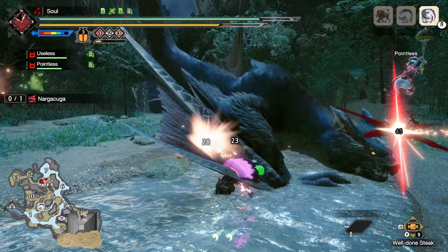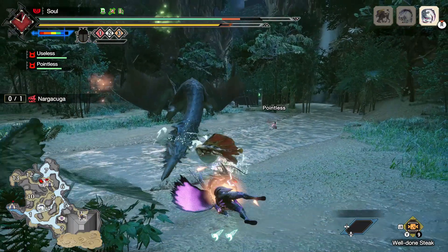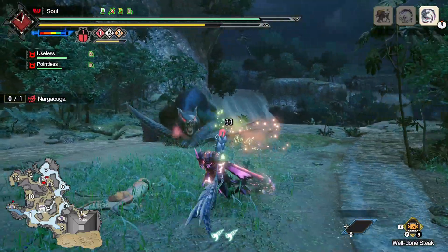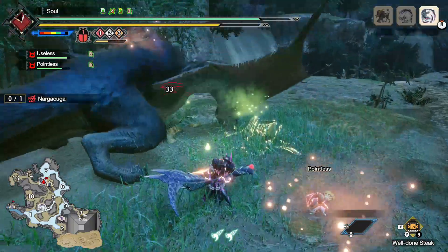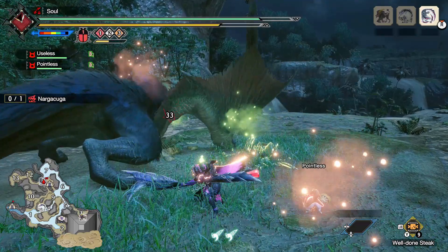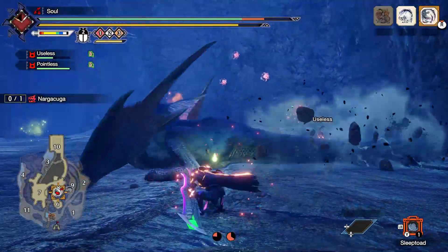If you hear a slight snarl from Nagakuga, be prepared to roll off to the side. It will leap in the air and slam its tail down. It does have some homing on it, but a quick reaction can handle this. Similar to the tail slam, if you see Nagakuga begin to prowl to one side, it's about to do a stronger version of the tail slam. This time it will happen twice, deal more damage, and can easily KO us if our defense or health are already low. For both of the tail slams, it will get stuck at the very end, giving us a few seconds to counterattack the tail. And in Master Rank, the second tail slam happens after a slight delay, so be prepared for that.